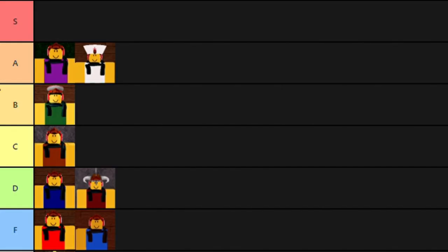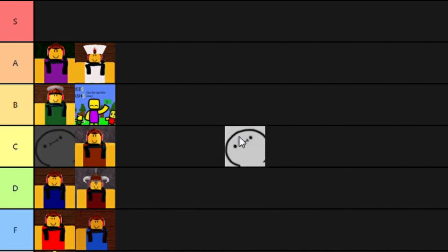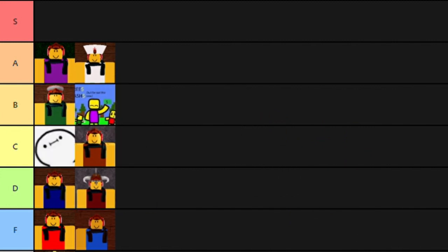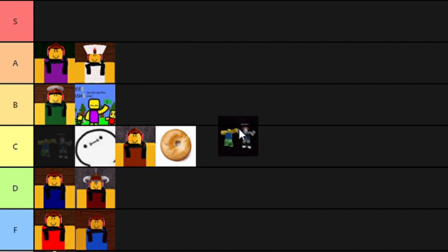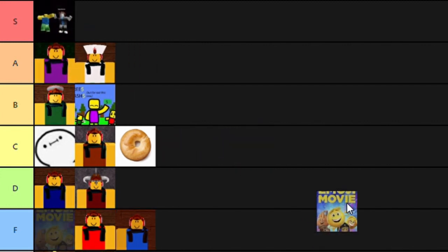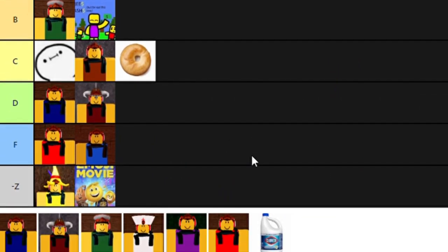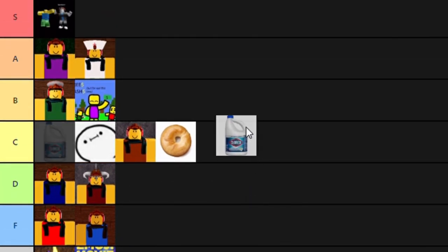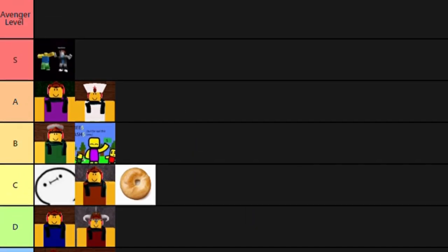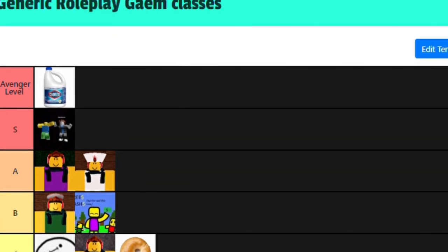Wait, there's a new update. Wow, this new thumbnail? B tier. That one YouTuber? He's a peasant. Me? I'm a peasant. The Roblox new bacon? Oh, these are classic guys — S tier. The Emoji Movie? Negative Z tier. It hurts my eyes. Bleach goes in Avenger level, because it removes my eyes from the atrocity that is the Emoji Movie.